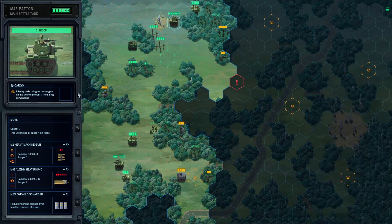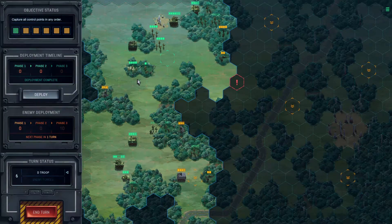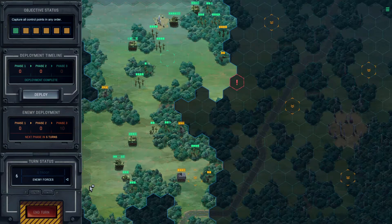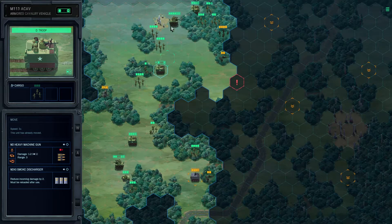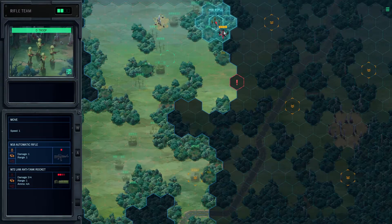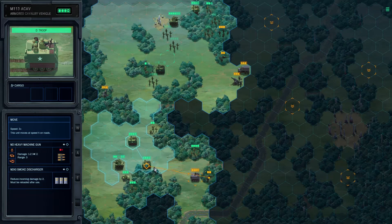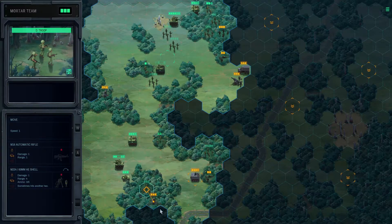Of course they had someone covering their rear — why wouldn't they? Maybe I could use the tank and force them to retreat. It's kind of a risky move but it might actually work. Yeah, 100% the biggest problems I have are... god damn it, another one.